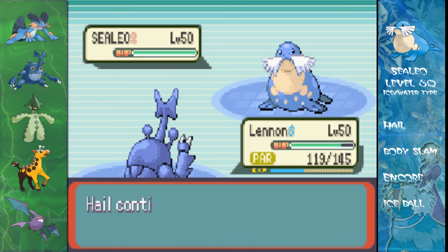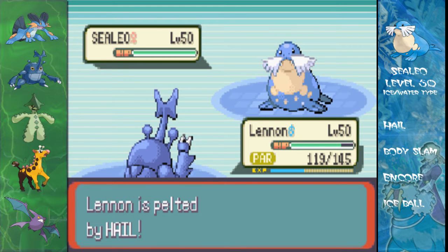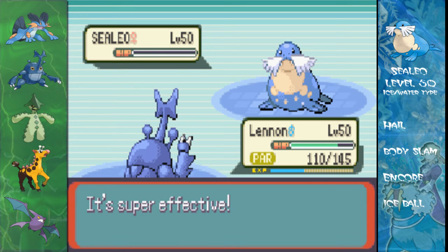Oh great, paralyzed. Oh well, I should be alright still. I mean, Lennon's as fast as hell, so you know. Let's go for a Brick Break now. Okay, apparently I'm slower than a Sealeo — blinking great. But it should be a one-hit KO easily, so it's not really much of a problem there.